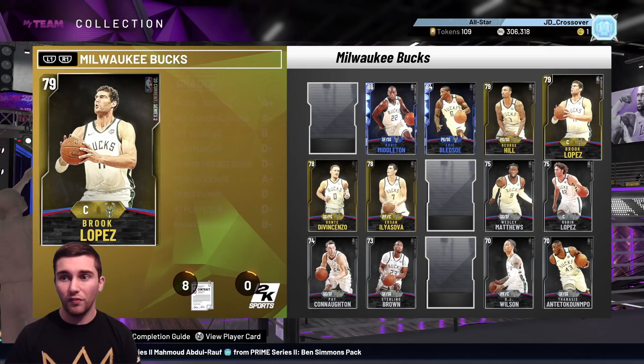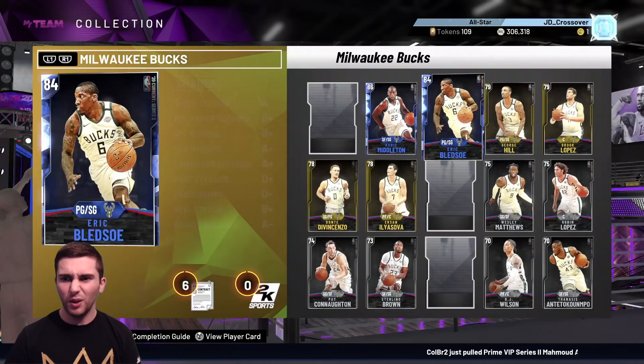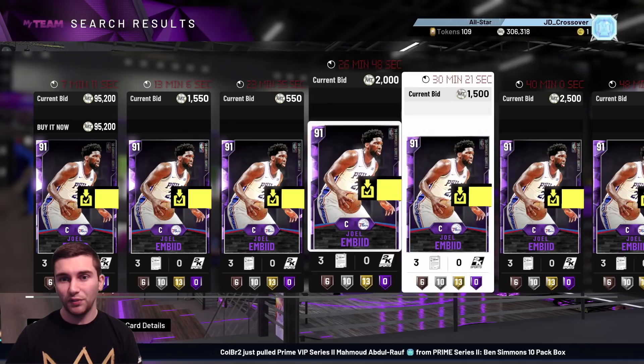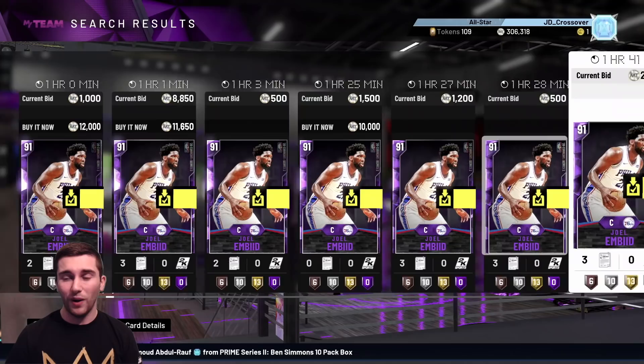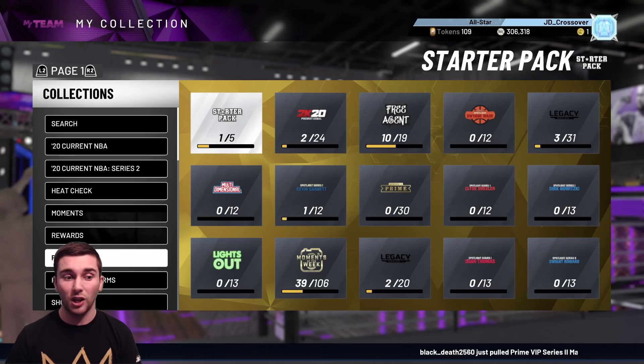Even the gold cards have gone up to like 4k — I paid 700 MT for these cards. Eric Bledsoe is up at like 8k. Joel Embiid as an Amethyst — 95k is probably a little ambitious there. But I paid 1,000 MT for this card. This just goes to show that picking up cards when they are at their lowest price, when nobody else is buying them, is the best time to do it. You never know when something like this is going to come completely out of the blue.